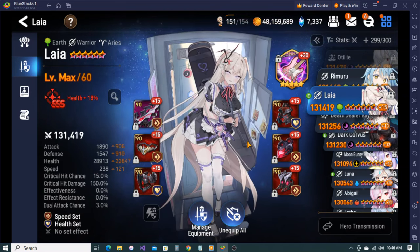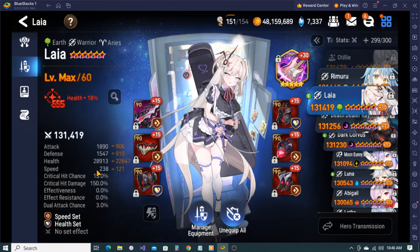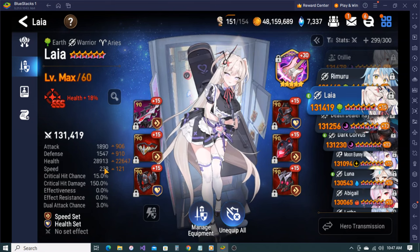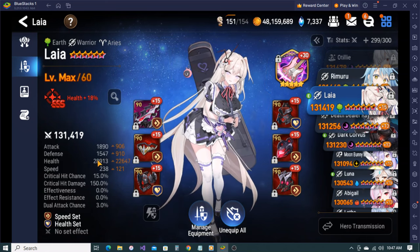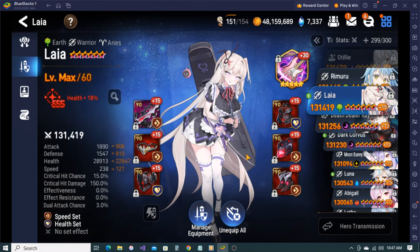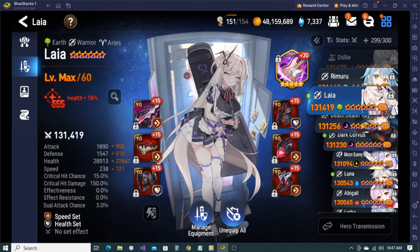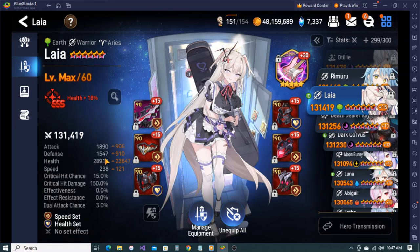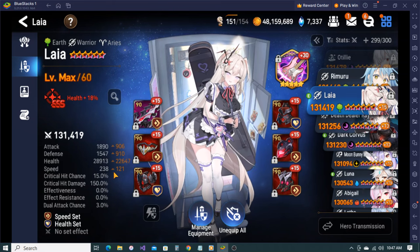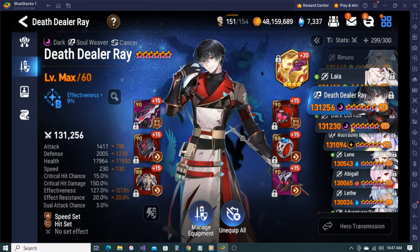Laia - obviously not a fast Laia build, but I wanted to go after AOLs or other debuffing units so that I can just cleanse them. I went for more health - I'm at like 32,000 health with her when she gets into the game. I have pretty good defense, that's why I'm not going crazy fast. I could go faster - I think I had one build where I wouldn't lose any health at all - but I'd have to take gear from someone else and I don't want to do that.